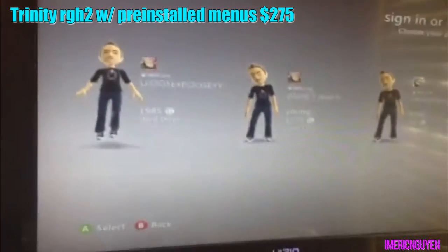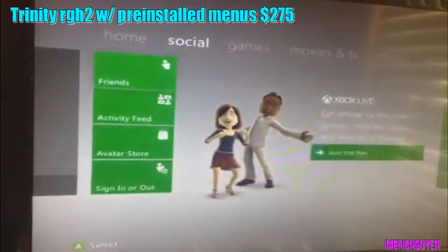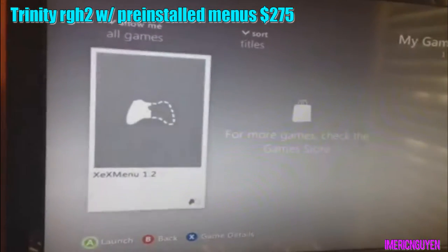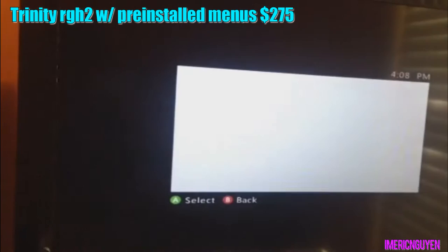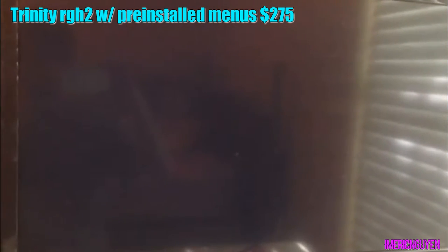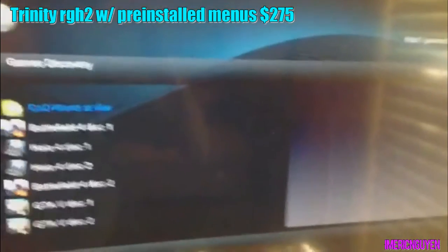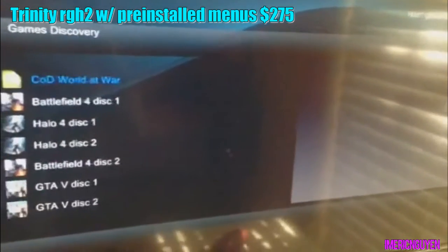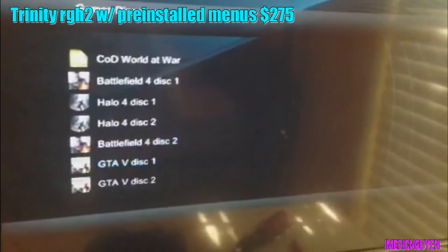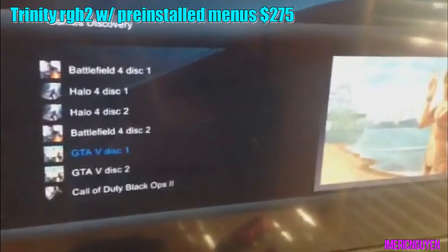I'm going to go through and show you guys what I've got going on here. I'm not even signed into an account — I would show you the mod menus in-game but I just spent all the time doing it. I'm going to sign in. This is the XCX menu — this is where you go to load your games to mod. As you can see, it comes pre-installed with games already: GTA, Black Ops 2, all kinds of stuff.